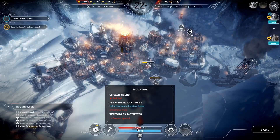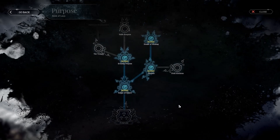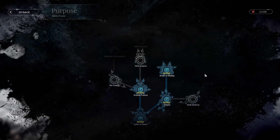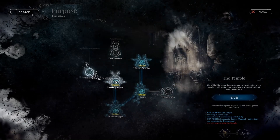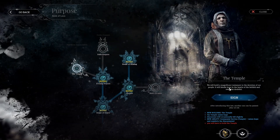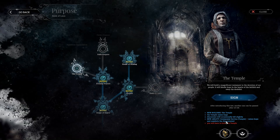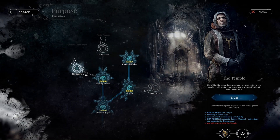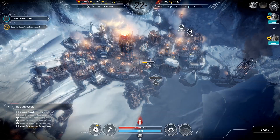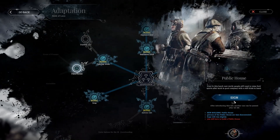Right now, what we need is a way to reduce discontent. We'll check the book of laws and see if there's anything under Purpose. I don't have the rations to do anything with field kitchens. There's obviously the temple — the ceremonial service will be very effective. I don't think I need the temple right now, but I feel like the best way to reduce discontent is to go into Adaptation and sign the public house.